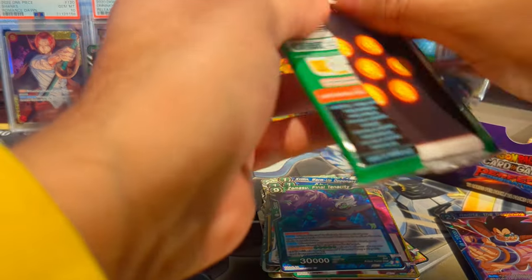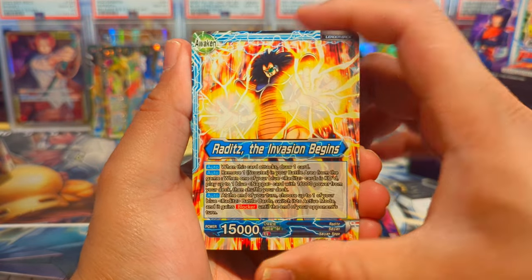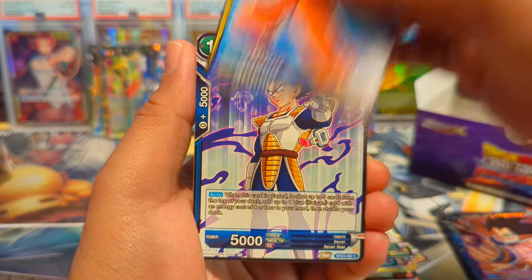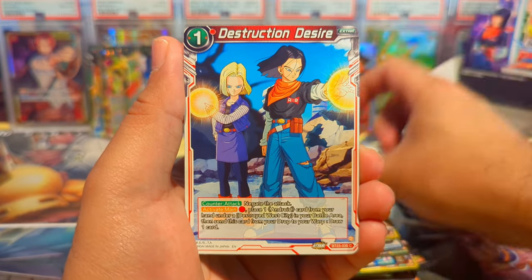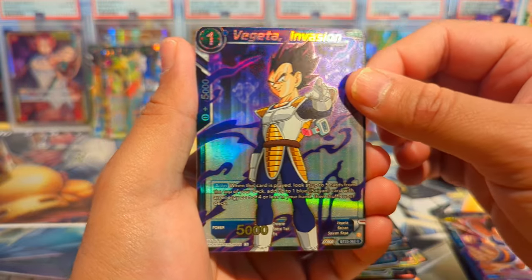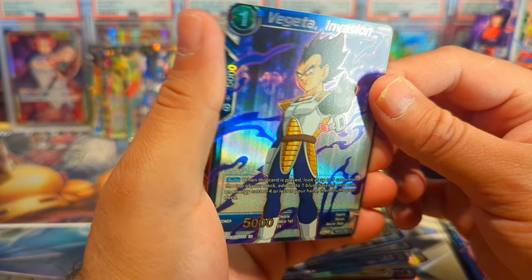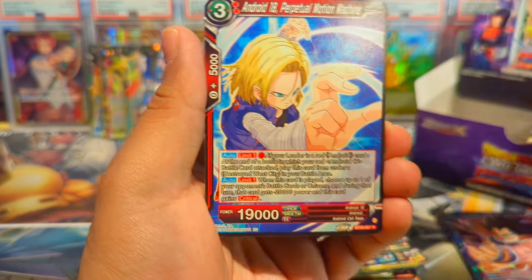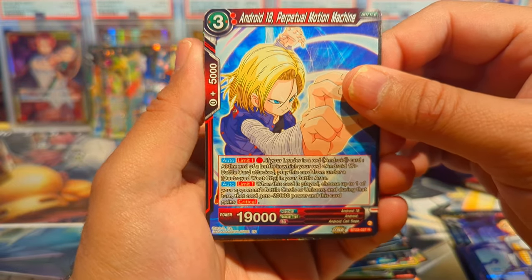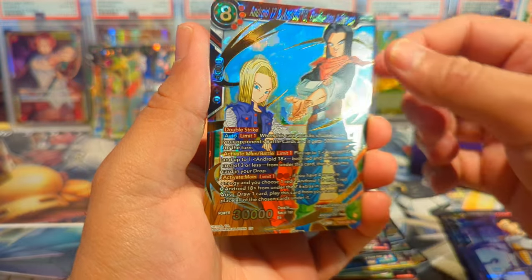Almost halfway through the second half of the box. We have Raditz, Mai, Krillin, Vegeta, Zamazu, Destruction Desire, 17 and 18, Vegeta Invasion — super menacing with the purples in the foil — and Android 18 Perpetual Motion Machine, and a 17 and 18 SR.